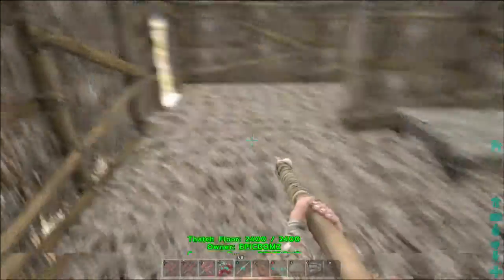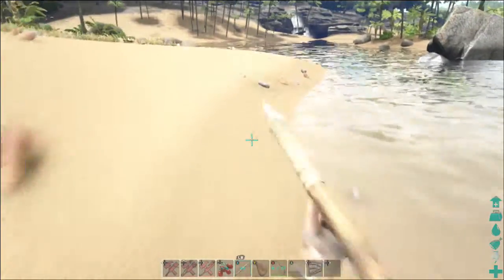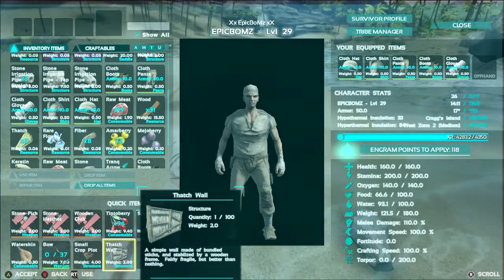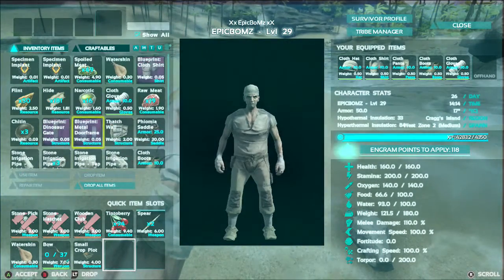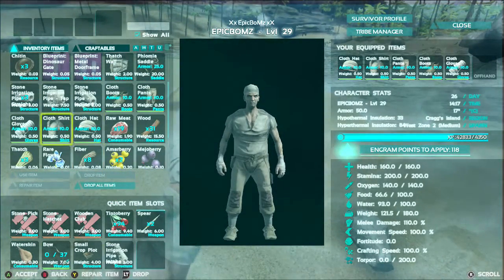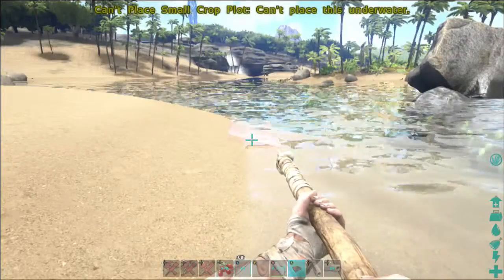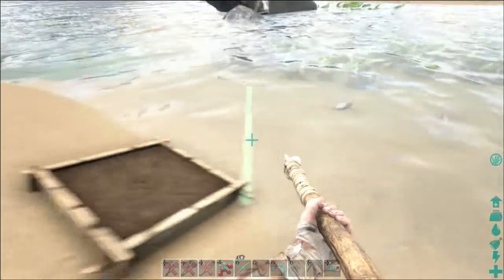I don't know what this crop pot thing does but I'm going to place it down here. I know you grow stuff in it but I don't know how. I'll place it down here because it's more flat. Ooh, I've got a rare flower! This can be brought down here, as can pipes.